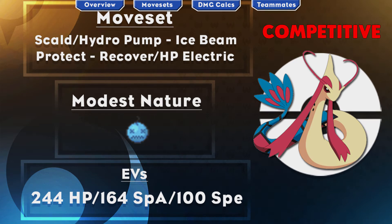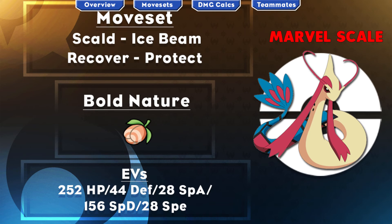Now onto the second moveset: you're going to be going with Scald, Ice Beam, Recover, and Protect, with an EV spread of 252 HP, 44 Defense, 28 Special Attack, 156 Special Defense, and 28 Speed. You're going to be going with the Bold nature, holding the Kee Berry, and this time Marvel Scale is your ability.